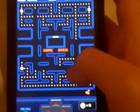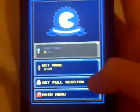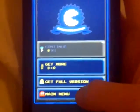So now what you do — it's a glitch. So what you do: the eye comes on because it's the live version. See how it says continue and it's blank because you have no tokens? You press main menu.